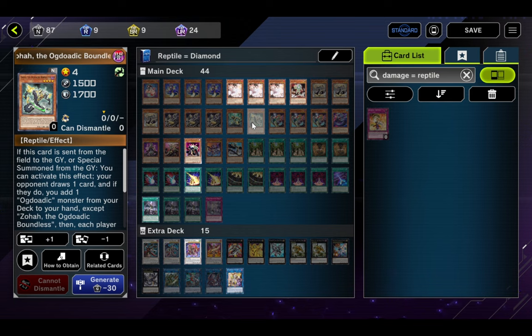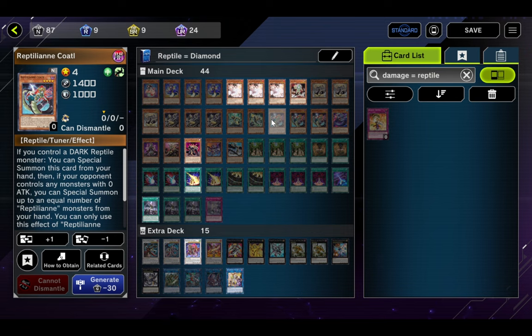One Zoha the Ogdoadic Boundless: if it's sent from the field/grave or special summoned from the grave, your opponent draws a card and you add an Ogdoadic monster from deck to hand — it's a really bad Stratos, but we'll make it work. One Reptilian Codaly: if you control a DARK Reptile monster, just summon it for free, and if your opponent controls any monsters with zero attack you can special summon an equal number of Reptilian monsters from your hand. She's also a Level 4 tuner, which is really, really good.